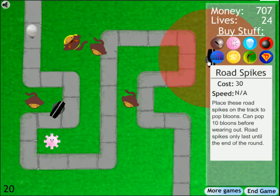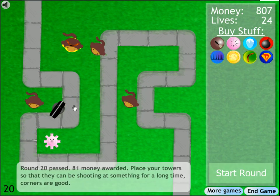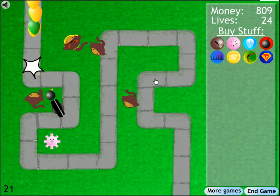Now we get the lead balloon, which is completely immune to any piercing damage — the only thing that can damage it is a cannon. Again, this forces you to use other things, and that's always good — it makes it so you don't just stick to one option.